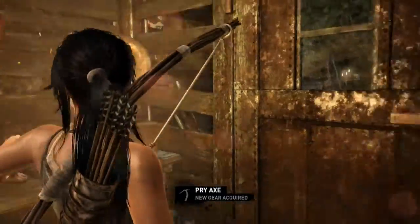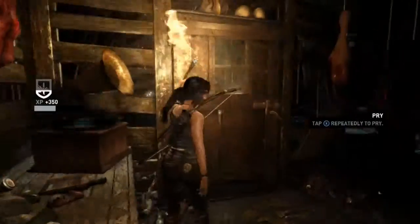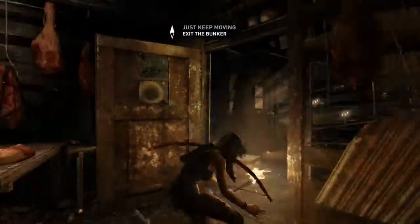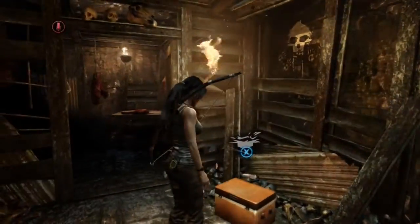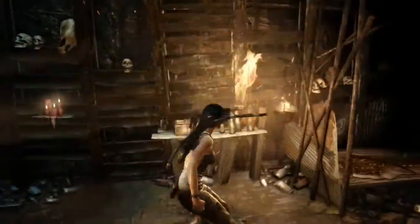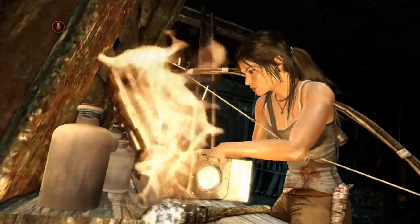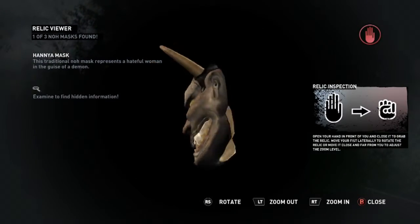That is an axe, in case you can't read. Well, I mean, it looks like a knife taped to a stick. Yeah, I mean, what do you expect — it's in no way strong enough to open that door without breaking. These are collectibles you can find throughout the entire game — relics. Can we wear them?